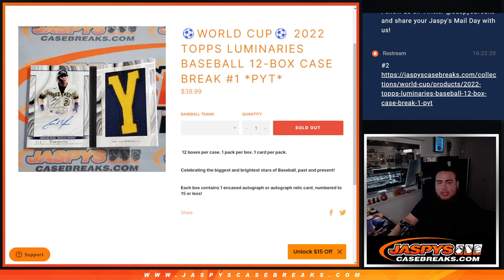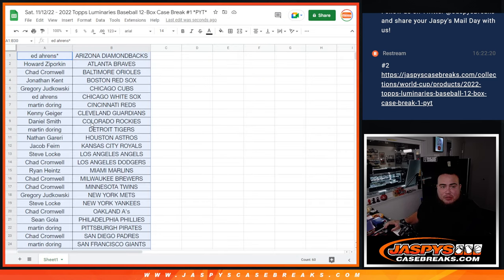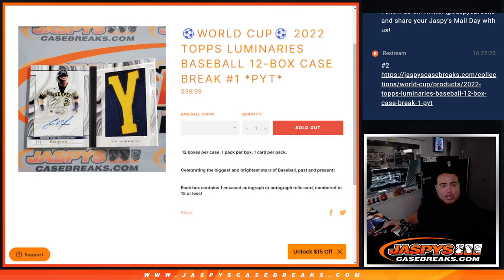What's up everybody, Jason here for JazzBeastCaseBreaks.com. This is another World Cup promo break — 2022 Topps Luminaries Baseball, 12-box case break, pick your team, number one. At the end we'll randomize all the names, and number one gets a World Cup promo spot for a chance to win thousands of dollars worth of prizes.